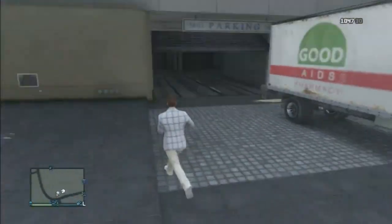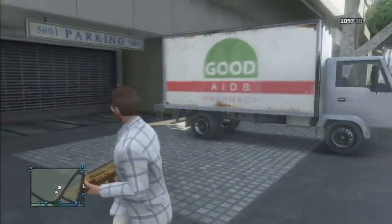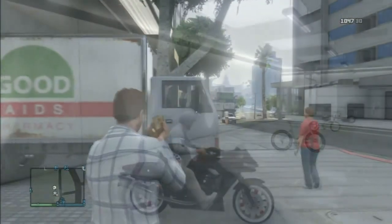Yo what's going on YouTube, it's Andy bringing you back to a video on GTA 5. On this video I'll be showing you a new money glitch. First you need to get a mule and park it where exactly I did. Then what you need to do is go into a garage and get the Thrust out of your garage.